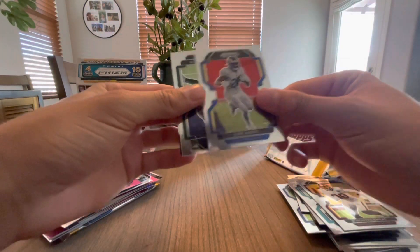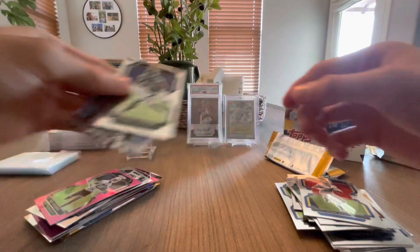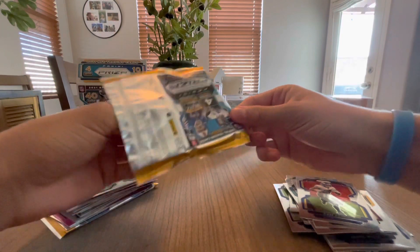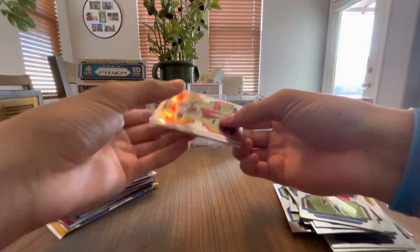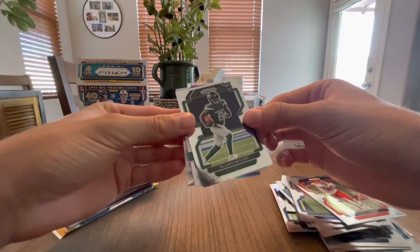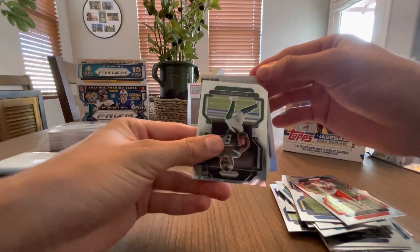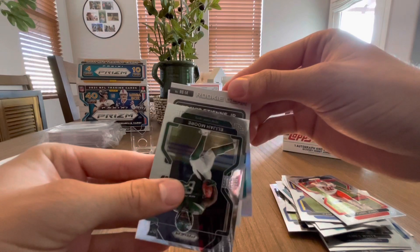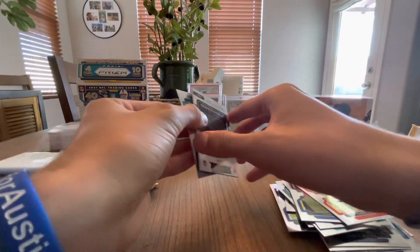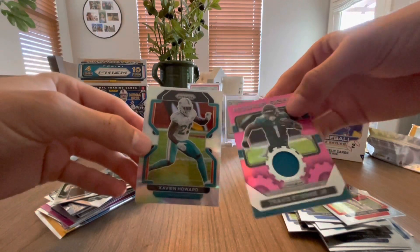Montez Sweat, Cam Akers. I don't think you can pull the patch autos out of these. Yep, no auto. Dang, that's a bummer. Let's see what the memorabilia card is. Panini — thanks but no thanks. Chris Jones base, and Elijah Moore rookie. Rookie Gear — turn around so we can see it. Travis Anthony, running back. Dang it. And what's the other card behind it? So there's our first mega box.